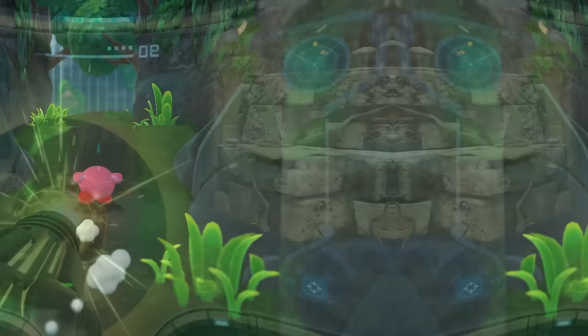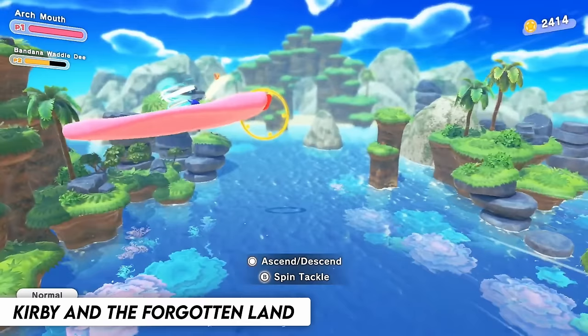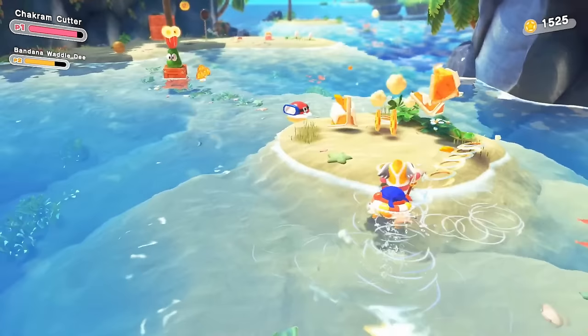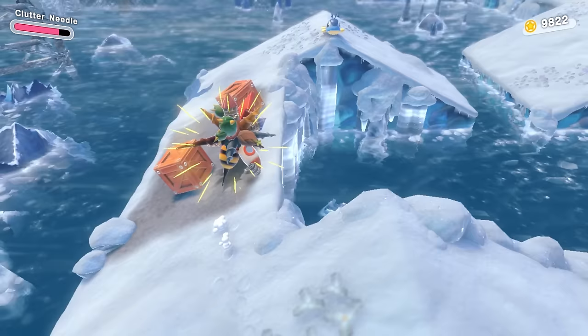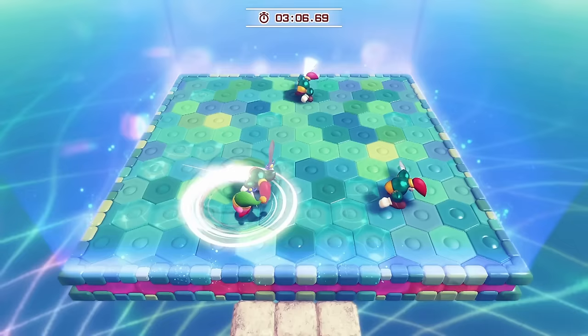Kirby and the Forgotten Land is Kirby's first true 3D adventure, taking place in an abandoned world filled to the brim with detail. Kirby feels great to control and the gameplay works much better than I could have imagined. The copy abilities were very well adapted and they all play exactly how they should. There are only 10, however, but by finding blueprints you can unlock variations of them — some are a bit overpowered but they are fun to use. To craft them you must collect rare stones, which can be obtained by completing treasure road levels. The addition of the dodge move is also cool.